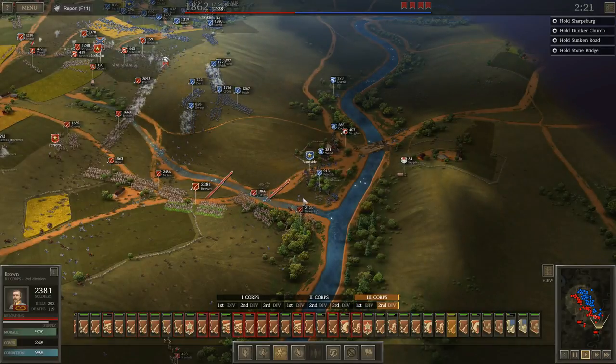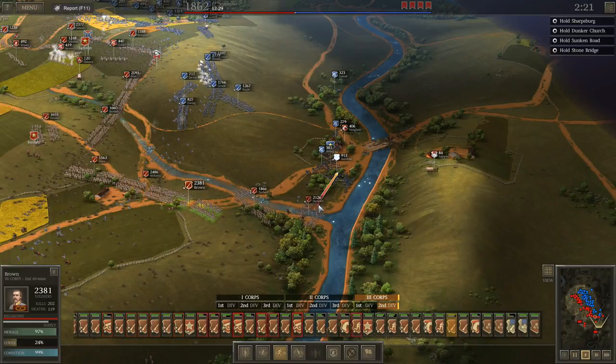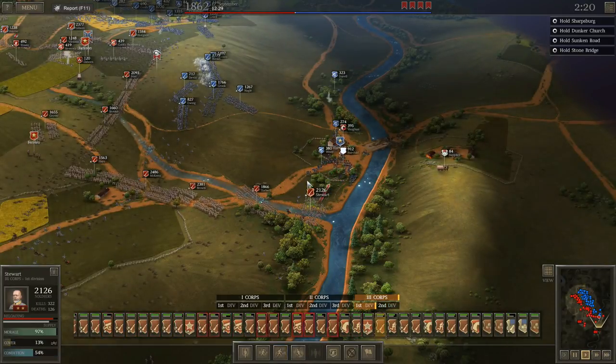Hey there, General Burnside — let me go ahead and kill you now and put you out of your misery so you don't have to command the Union debacle that's coming at Fredericksburg.